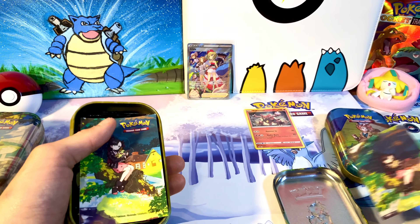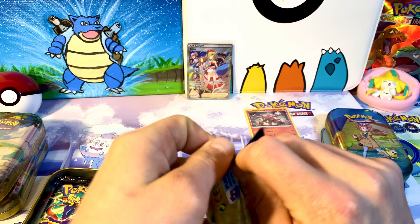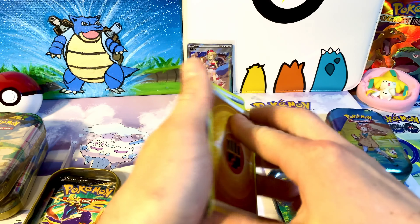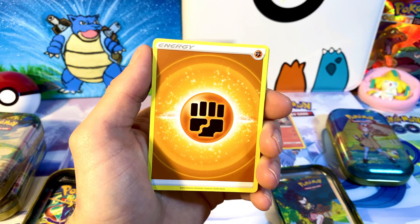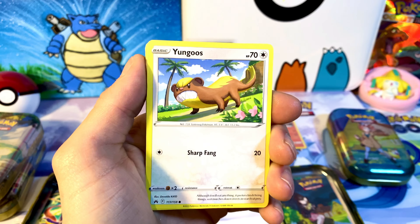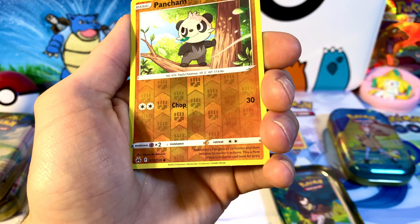That was pack number one. Let me know in the comments what kind of sleeves you're using these days — I usually go with penny sleeves, but recently with the Elite Trainer Boxes I've been getting some pretty sweet sleeves so I've been using those. Pack number two — what do we got? If you're new to the channel, check the previous video where we opened the Elite Trainer Box for this set and got some awesome cards. Most importantly you get the trainer guide to see all the cards in the set. We got a non-holo, and moving on to the second tin.